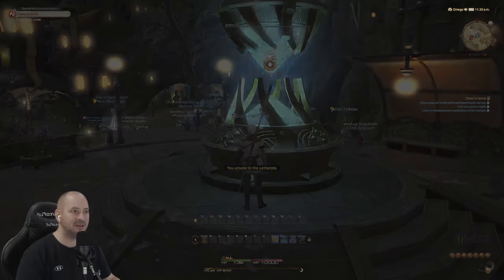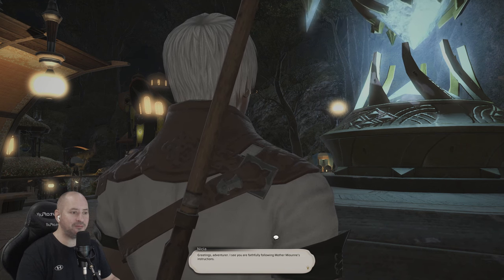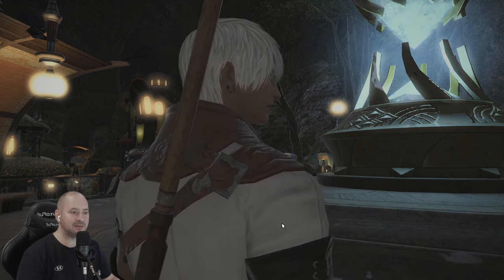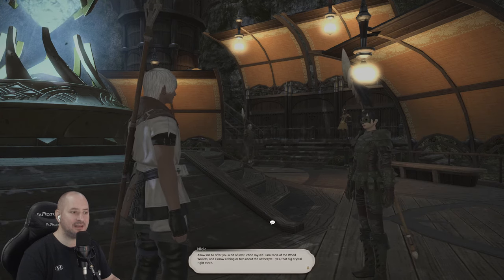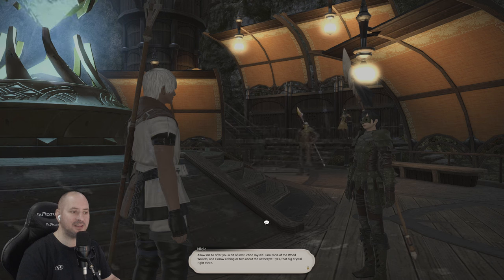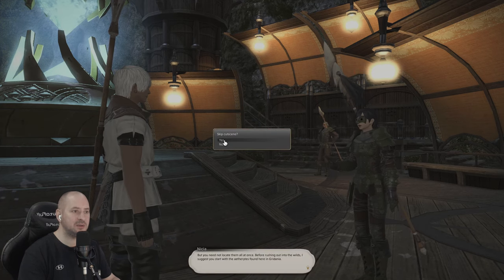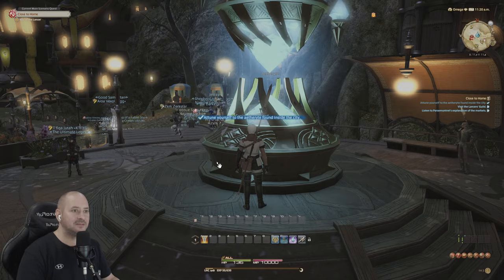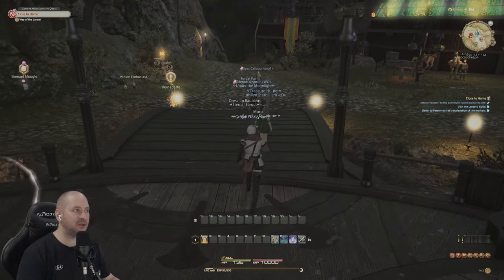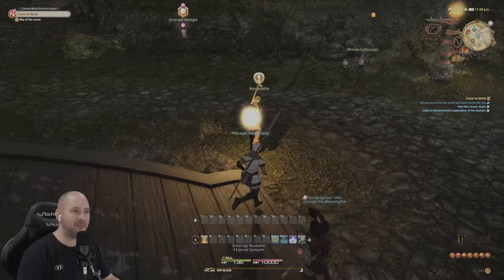Looks like it's gone night time now - it was sunny when we went in. A Woodwaller named Nick offers instruction at the crystal - we skip ahead. We're now able to use the Return spell. We're attuned. There's a red quest over there which might be a bit hard for us. There's one here - Bernadette, searching for adventurers eager to prove their mettle.